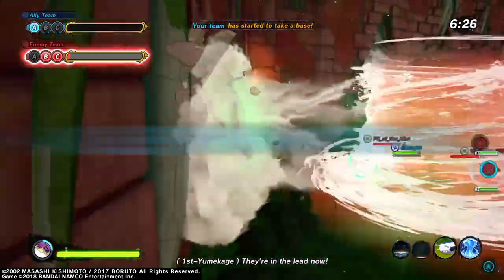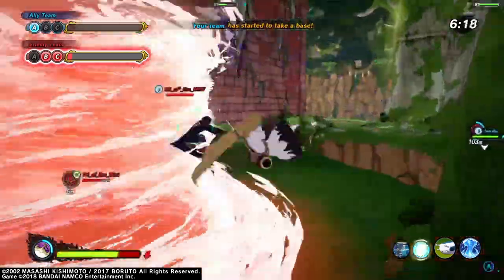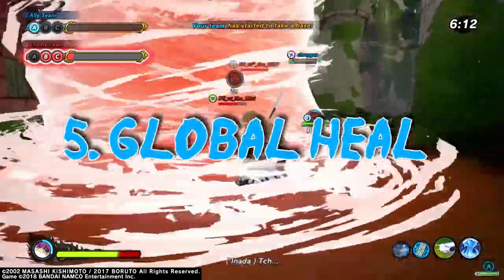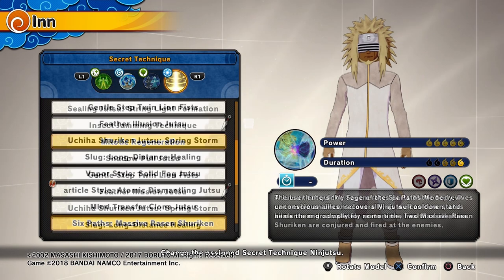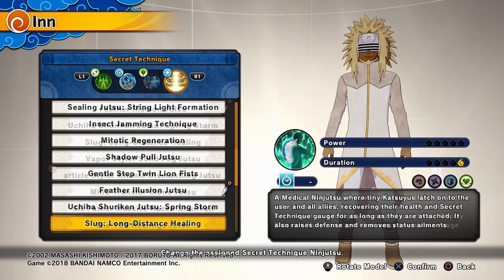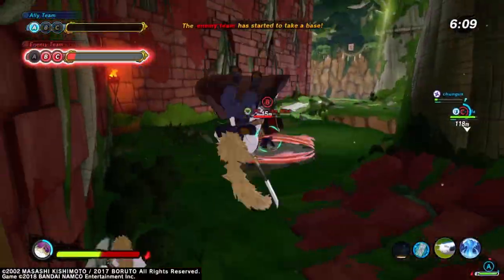Second: healing your teammates. Because base battle is more objective-based, healing teammates isn't the main priority, but you should always have some kind of way to heal your teammates in every game mode if you're a healer. It's good to have at least one global healing move, like Eno's Heal, Mind Transmission, Palm Sage Jutsu, or an ultimate like Mitotic Regeneration, Master Rasen Shuriken, the Slug, Long Distance Healing — something like that. Or War Arc Sakura's 100 Healings. Having some way to heal your teammates globally is important because everybody's going to be spread out all over the map.